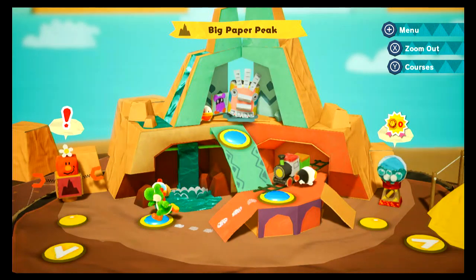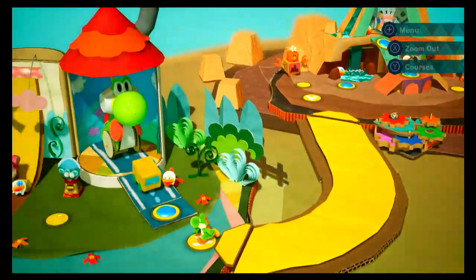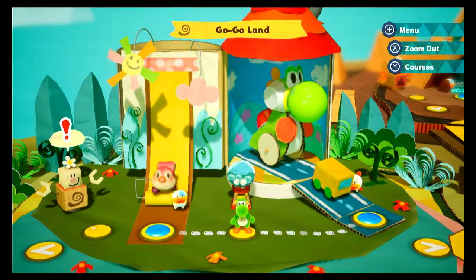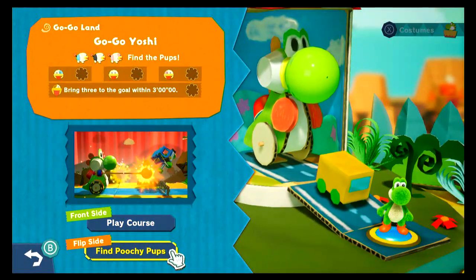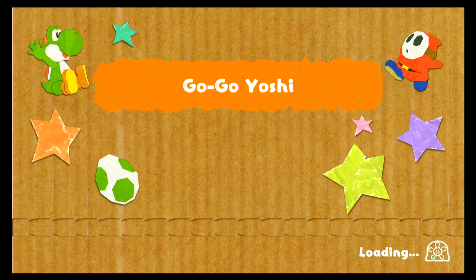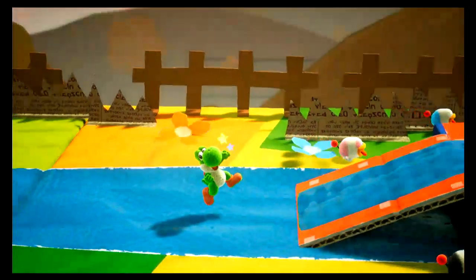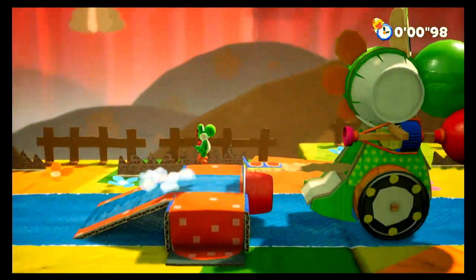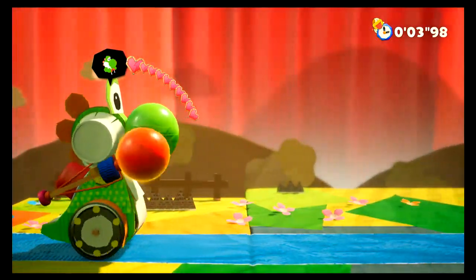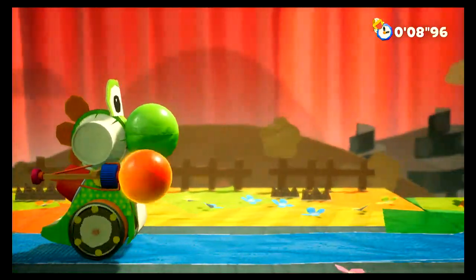So now that we did the boss fight, we have a lot more time to go look for these crafts. So let's go back and do the flip side. We didn't do the flip side of this stage, so let's go do it. We get to take Go-Go Yoshi in the sunset — that's pretty awesome. It is a sunset, that's beautiful. It's just going backwards in this level. It shouldn't be too hard.